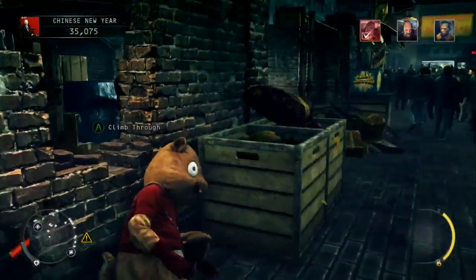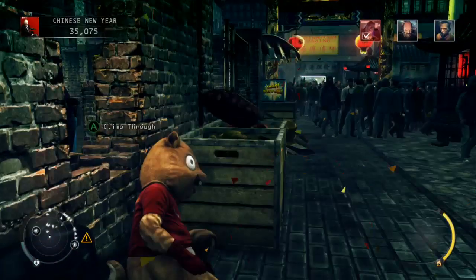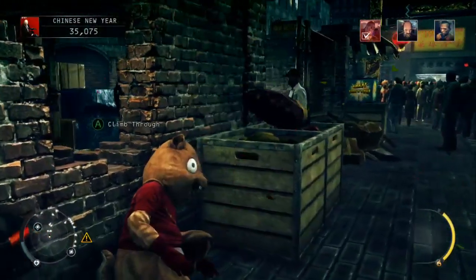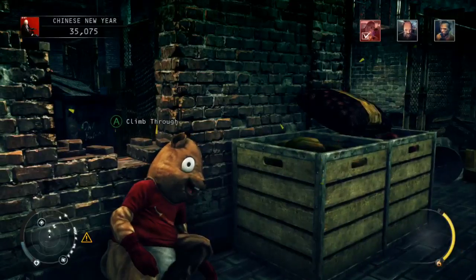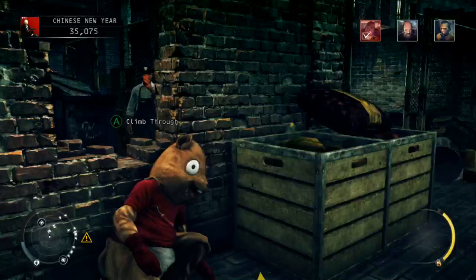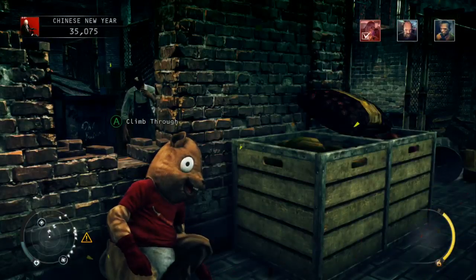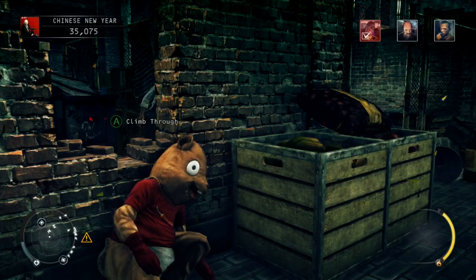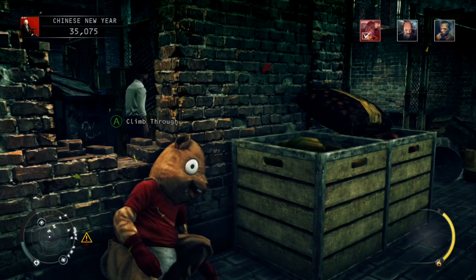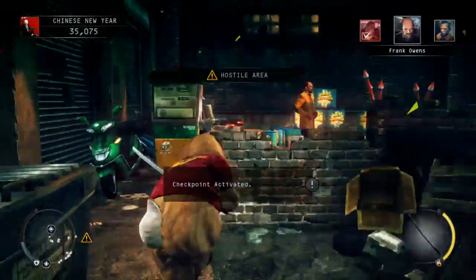All we need to do now is wait for the store clerk to come in and start smoking. When he's finished his cigarette, he'll turn away from us. Then we're just going to climb through the hole in the wall and just stay crouched and head through.